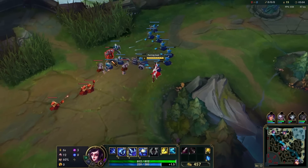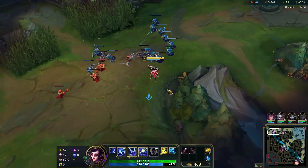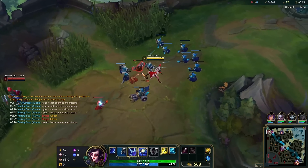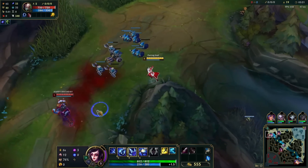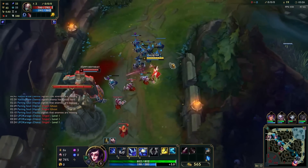We're simply just going to keep last hitting. Where is Singed? He is still missing. There he is, soaking up EXP. So now I'm going to take the opportunity to ward. Ward has been placed. Now let's get some poke onto Singed while he attempts to farm underneath his turret.